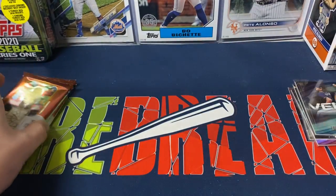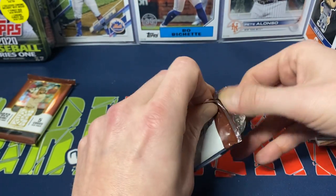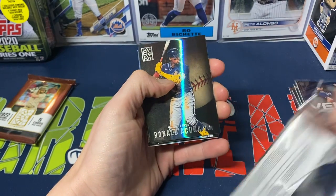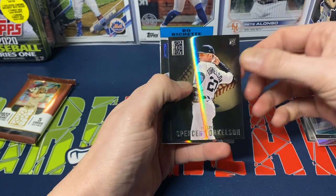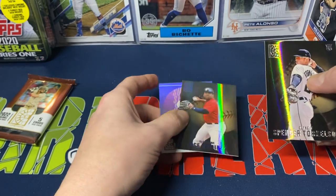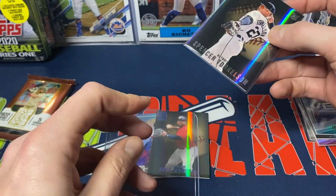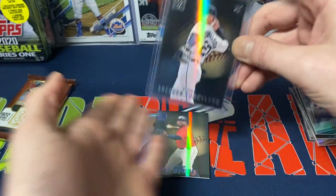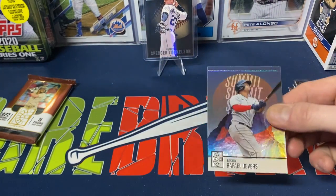So it looks like you're probably getting an insert per pack. I mean, I do like the design — it's still kind of simple but I still like it. We got Ronald Acuna Jr., Nestor Cortez, and we do get a base Torkelson. We got Jose Ramirez behind that, and a Summit insert — Rafael Devers. At least we get a base Torkelson. I'm hoping to pull one of the top rookies. Standard top loaders do not fit these products — you need the 55-point. So Summit is our insert here with Rafael Devers, which means the last pack should have our hit.